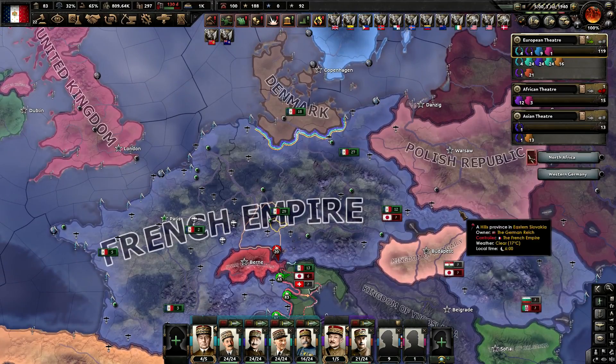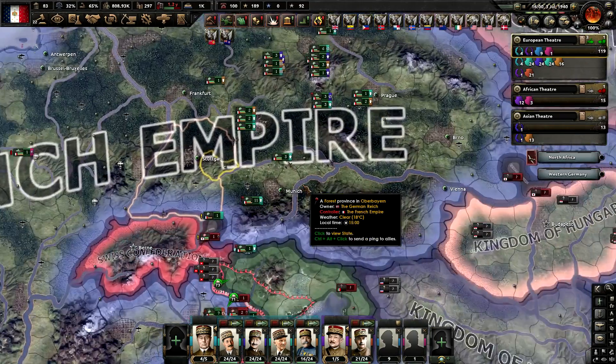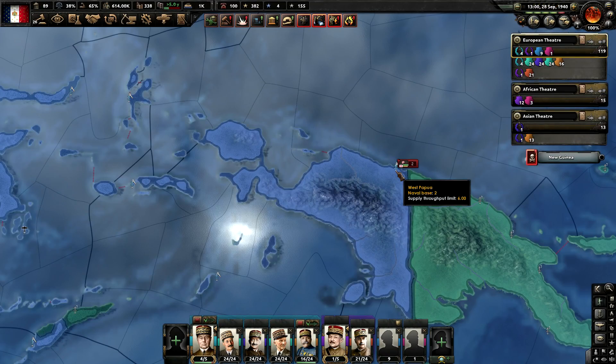Italy's also grumbling. The game definitely thought I did the best because we've just won the war against Germany. I guess now we kill Italy. And now Rome has fallen. Damn, we've got Japan invading us — leave us alone.